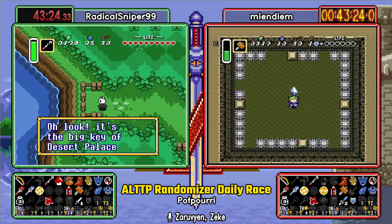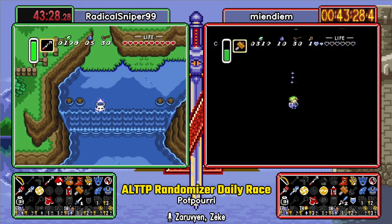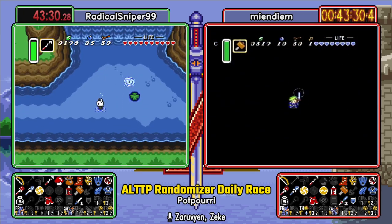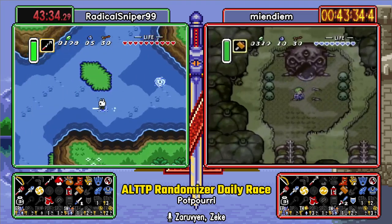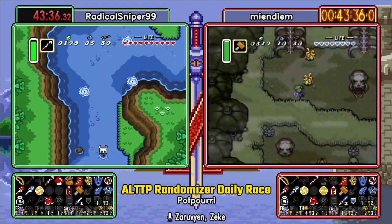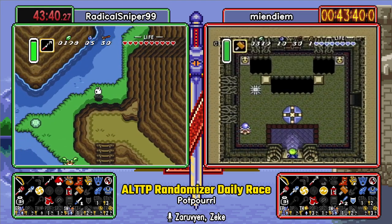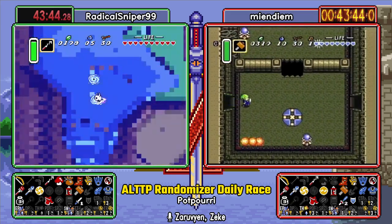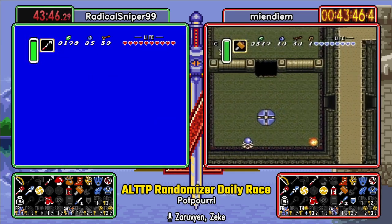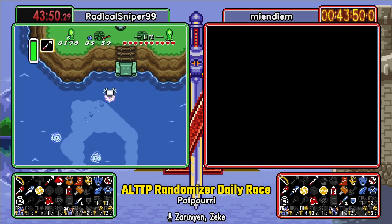Still funny. So, what are your thoughts about Ice Palace? Thanks, I hate it. I feel like that's where Jesse is going — why else would you be walking out of Zora domain? Yeah, it's absolutely going to be that. I do think maybe, I would have to time this out, that a save-quit-in fleet would be faster here, but you still have to run across the bottom screen.